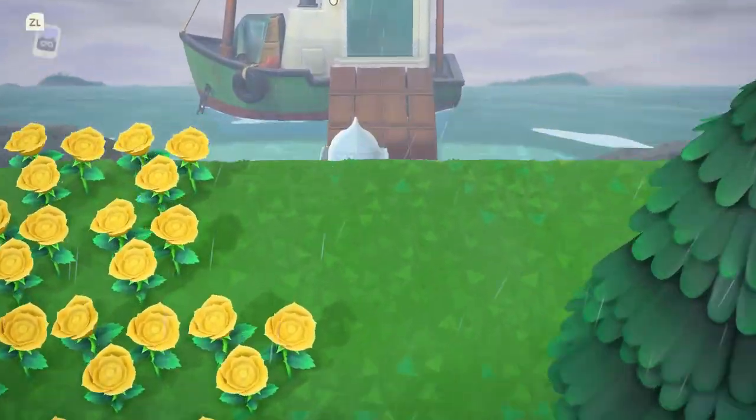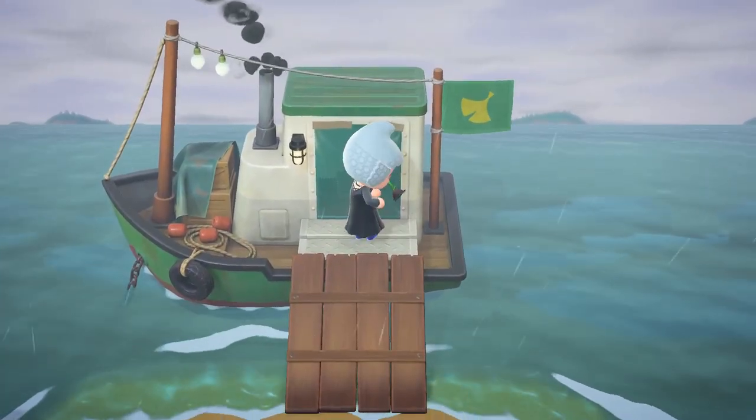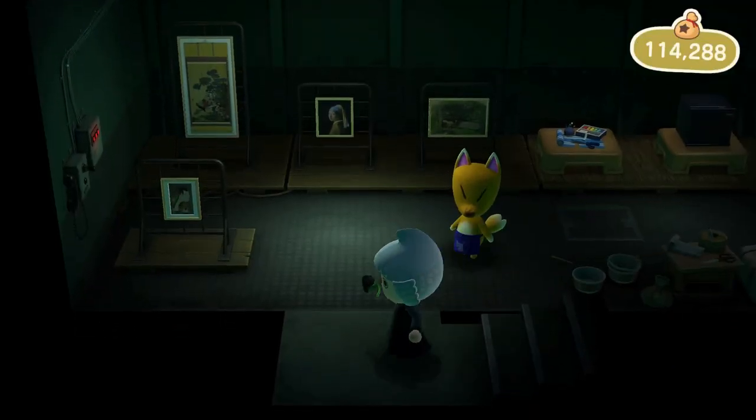For the first few times you run into him, he's going to be walking on your island. After that he will be in the boat. You get into the boat and inside you're going to find art and items for sale.